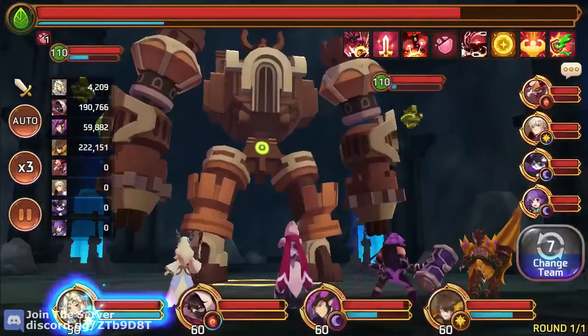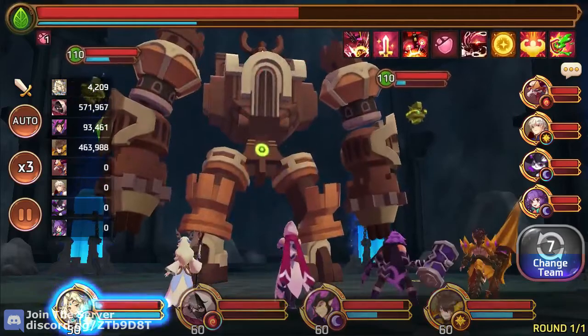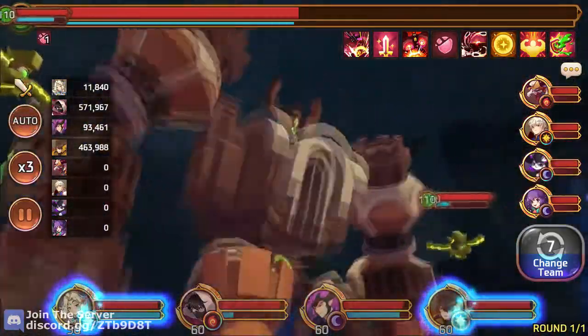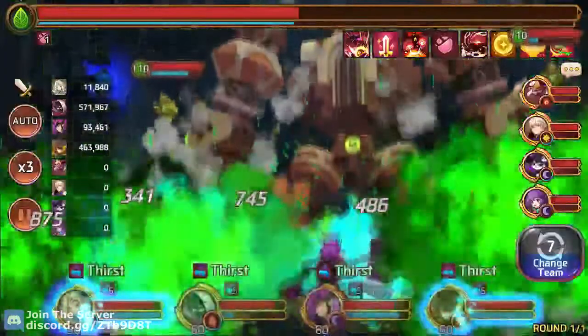The reason you want to siphon the minion last is because every time you attack the colossus, the minion does get a little bit of SP regen. So sometimes if you siphon the minion too early, then after all your attacks land, the minion will get full SP.